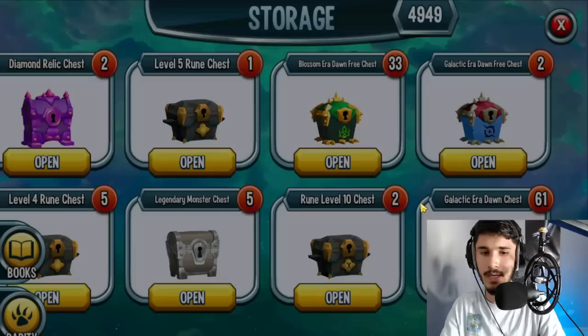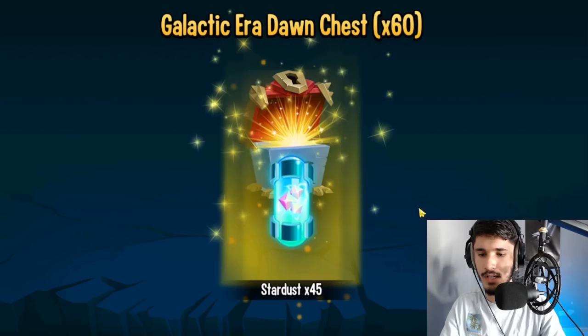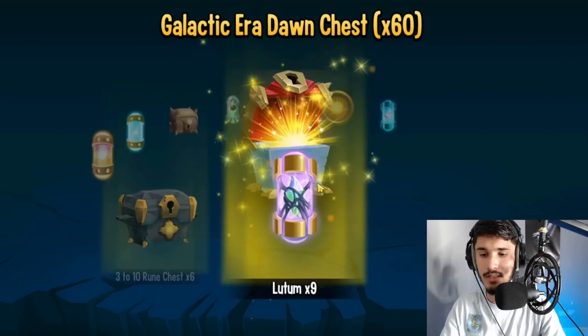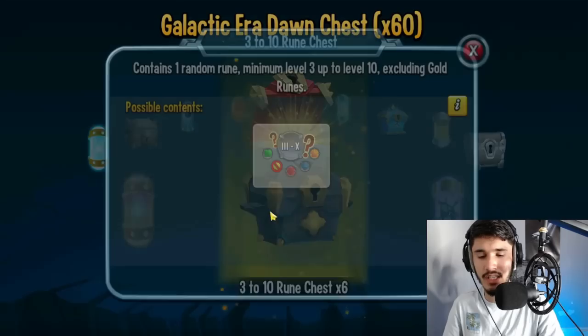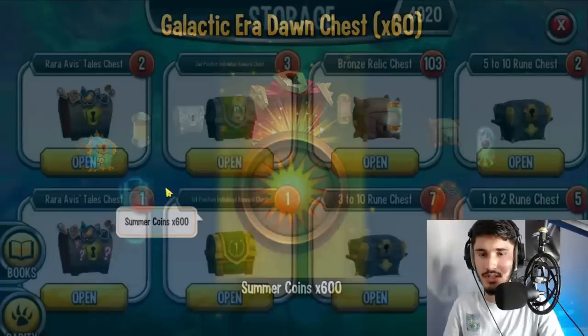We got 60 in total, going to open this first one — mythic, campers with summer coins. Let's open them all. We got 45 stardust, 600 summer coins, 51 nectars, 242 elementium — that's a lot. We got a legendary monster chest, 12 ambrosia, and a corrupted era chest. So we basically got two monsters out of this if you think about it, plus 12 ambrosia, ring chests, 200 elementiums, and 600 summer coins you can redeem in the current summer challenge.